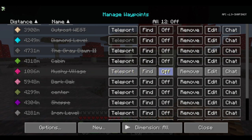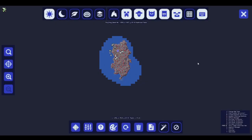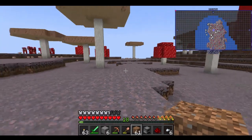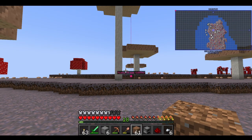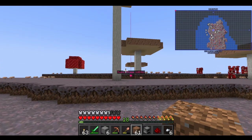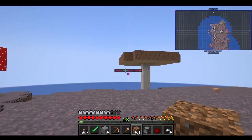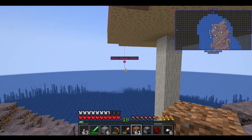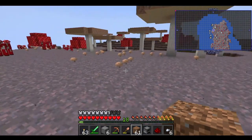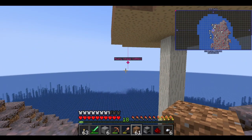Let me go back to Mushy Island Village. Let's turn on the waypoint because I want to show you — now it puts a waypoint. There it is. So over a thousand meters or a thousand blocks away is another island. So let's go over there, because it actually is a Mushroom Island like this, but it's also got a village.